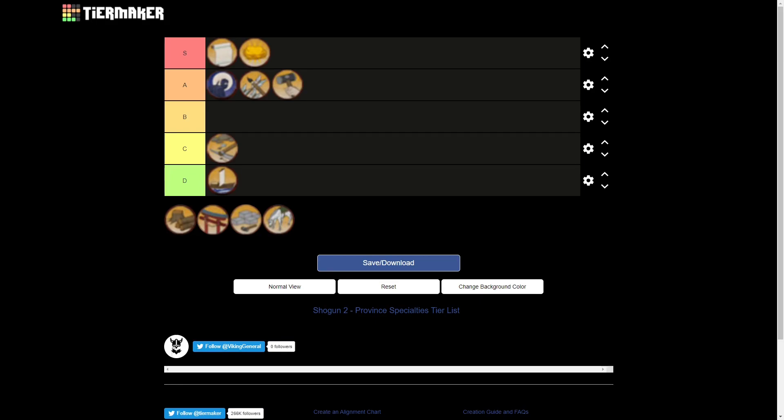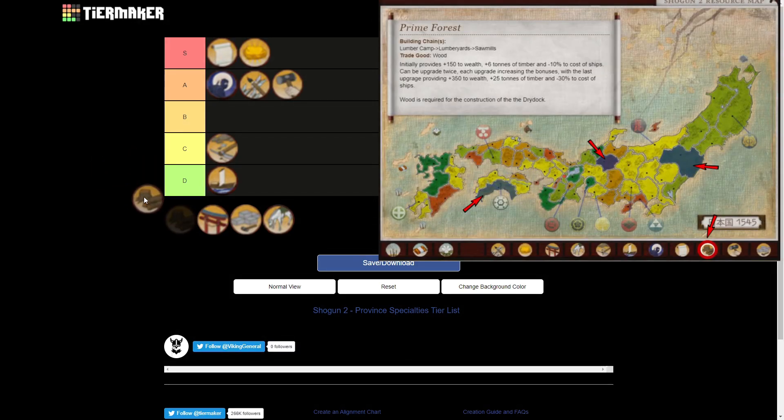Now we have to look at the prime forest specialty. Sadly, we go from S tier straight to D tier — I actually value this the lowest of all the province specialties. Wood is almost worth nothing in terms of trade, it only gives a little bit of wealth to the province, and it only reduces the cost of recruiting ships. As I said, navy isn't that important, and if you wanted to use the navy you'd use the naval tradition specialty. Furthermore, you do need access to wood to make the dry dock building, but the dry dock is again a naval building — which, again, isn't that useful.